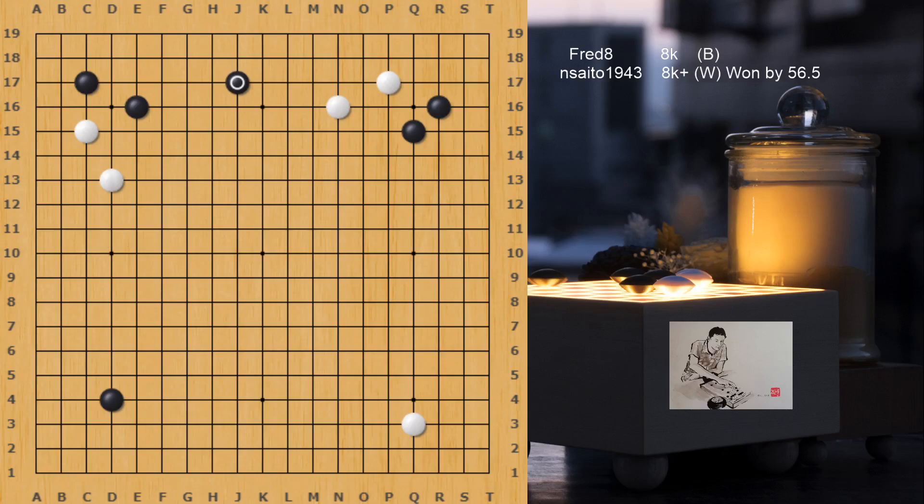J17 looks very good in conjunction with E16, but it's a bit far from N16. So in this case it's still better to play L17 to be more active. Many times one has to choose the right spot according to the other stones on the board and the given situation. But locally, if we discard the stones in the top right, this formation looks really nice for black.